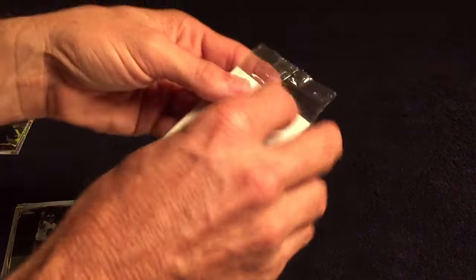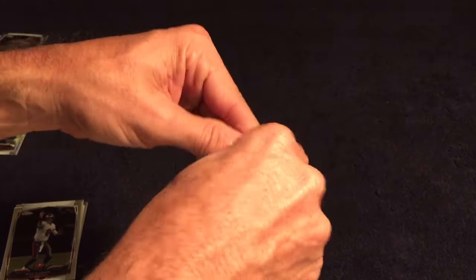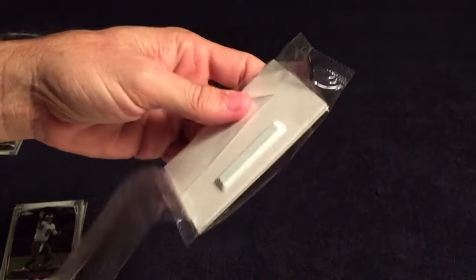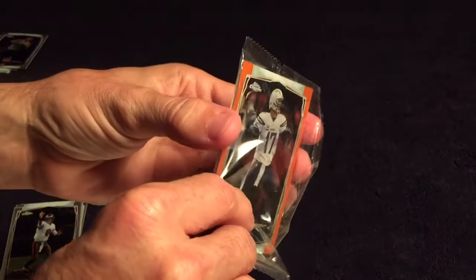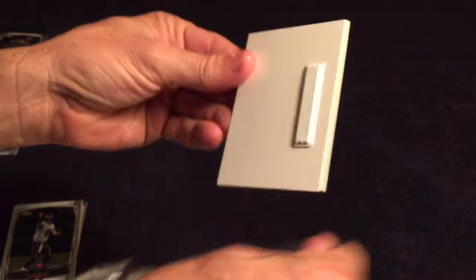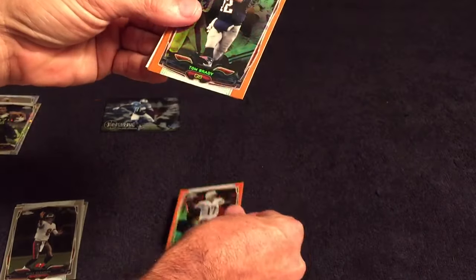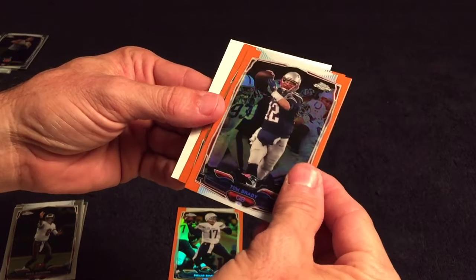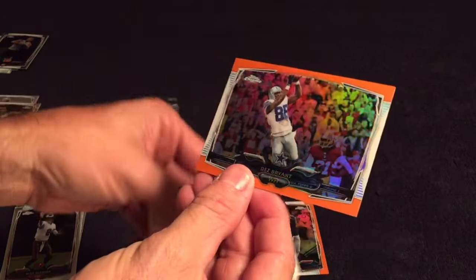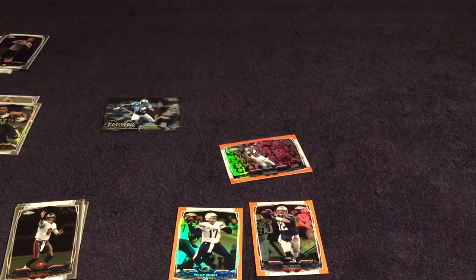Okay, and that leaves the orange pack. I wish they would hide these so you couldn't see them at all. Start out with an orange Philip Rivers — Mr. 'I'm gonna sit out a game because I cheated,' lovely. And last, Dez Bryant. Thanks for watching guys, I'll talk at you later.